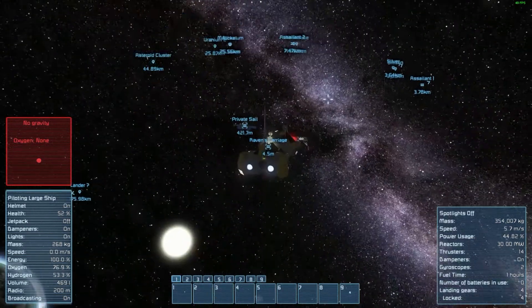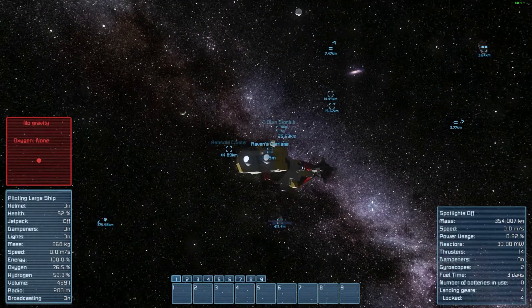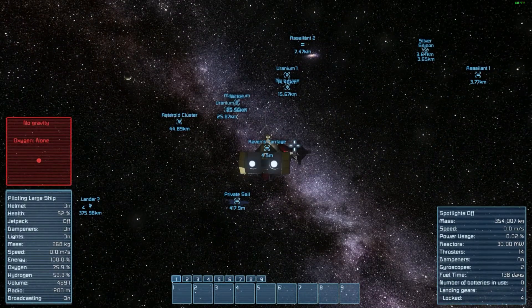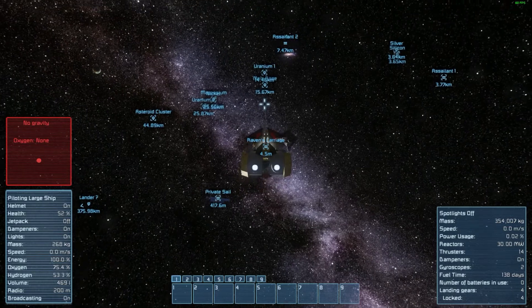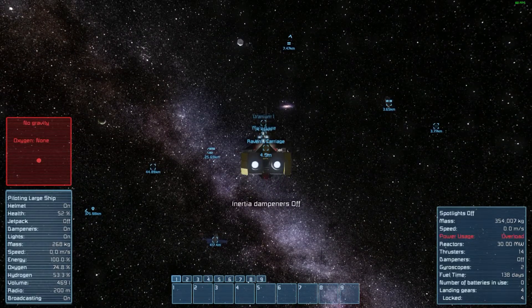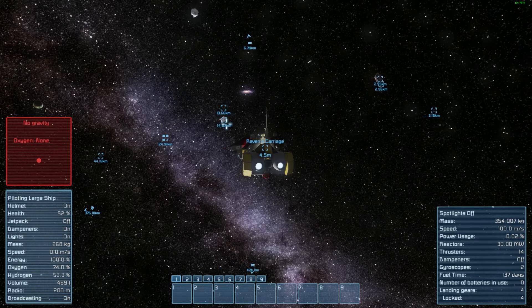The assailants - I'm going to leave these here, come back for the private sail myself, and then come back with the carriage to grab the two other assailants. Main base is this way I think. We should be there pretty fast with this carriage. I'm really glad the assailants weren't despawned - all I had to do was grind those blocks out. I didn't have to clear the code, so that's cool.